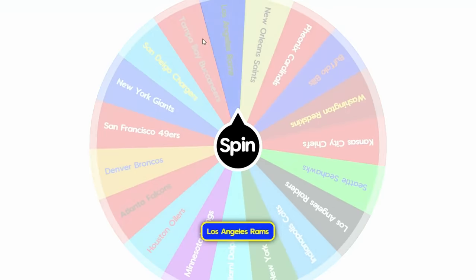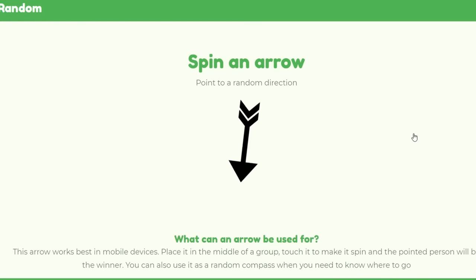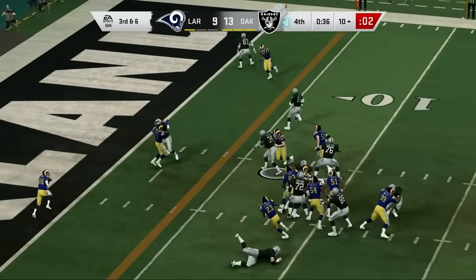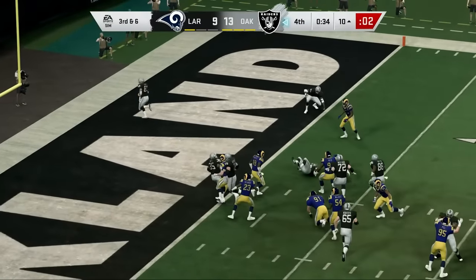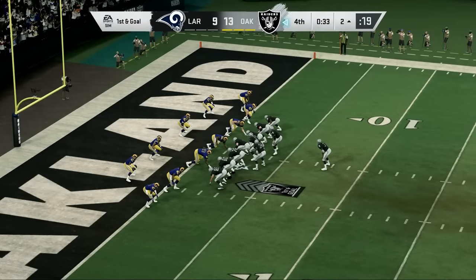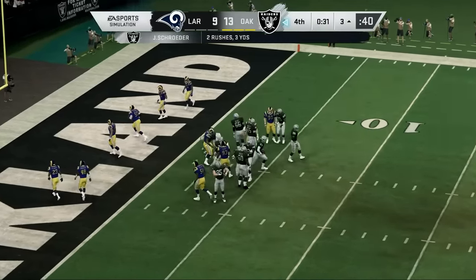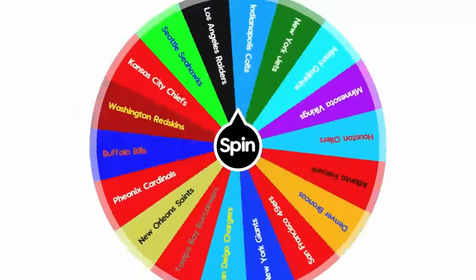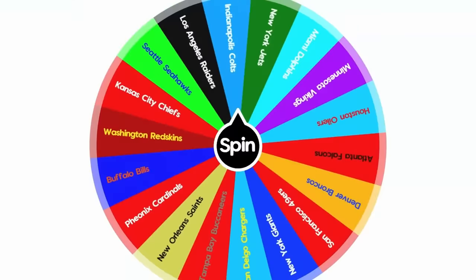Now we've got the LA Rams, who at the time had to share the city with the Raiders — and that's who they're attacking. The battle for LA has been a defensive one. On third down, Bo Jackson gets the handoff for a first down, which should be the ball game. The Rams are out of timeouts, the Raiders go into victory formation, and they run out the clock. The Rams were forced to settle for three field goals, and the Raiders shore up their offensive line with Jackie Slater.